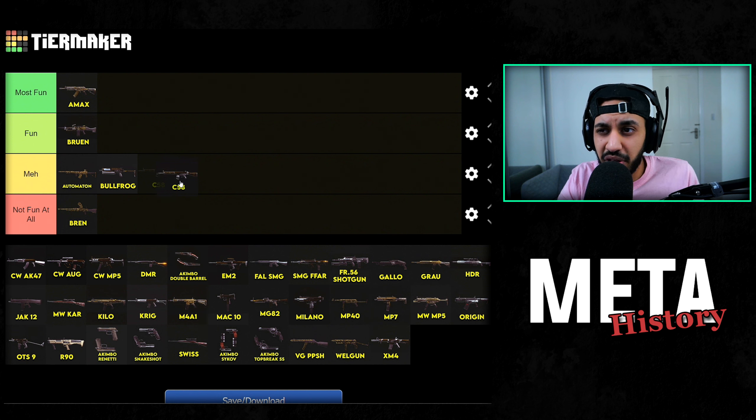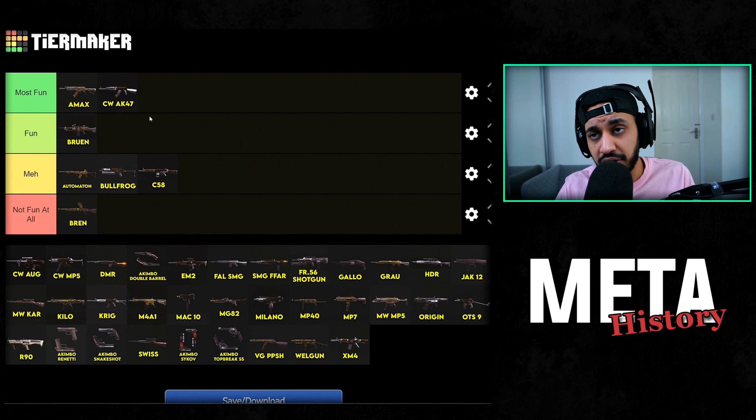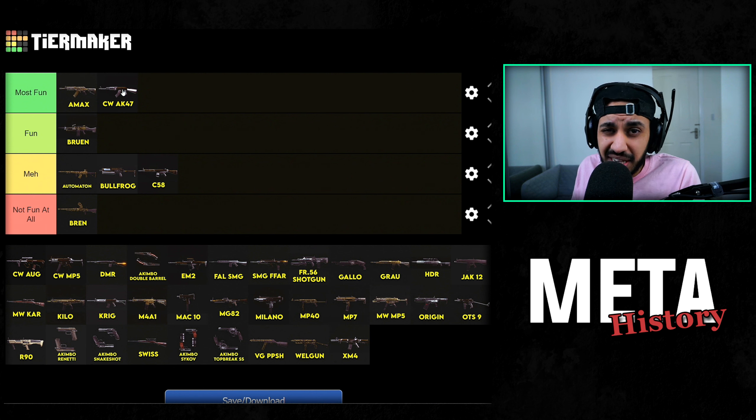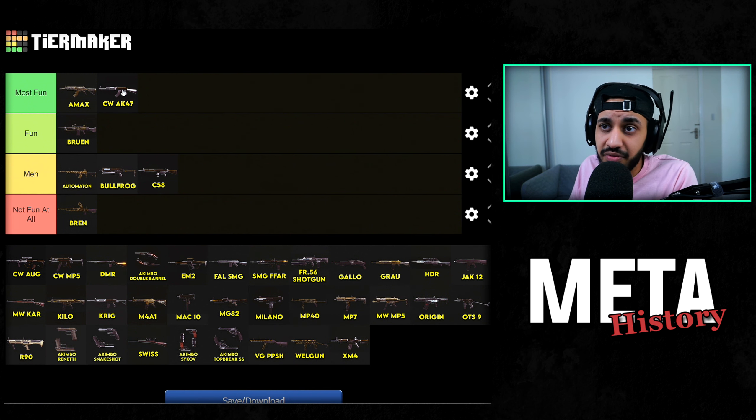Then we have the C58 meta — I don't really remember this one all too much, to be perfectly honest. Then we have the Cold War AK-47, and I do think this gun is really fun to use. Currently it is one of the top weapons and it was meta for a little bit of time. A really fun meta to use — kind of the same reasons as the A-Max because it's got high recoil, and if you controlled it you were rewarded heavily with a fast TTK. Plus an AK-47 is just a very popular weapon in general.